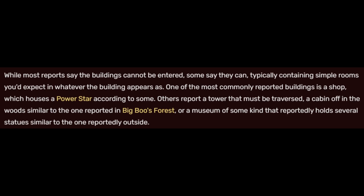While most reports say the buildings cannot be entered, some say they can, typically containing simple rooms you'd expect in whatever the building appears as. One of the most commonly reported buildings is a shop, which houses a power star according to some. Others report a tower that must be traversed, a cabin off in the woods similar to the one reported in Big Boo's Forest, or a museum of some kind that reportedly holds several statues, similar to the one reportedly outside.